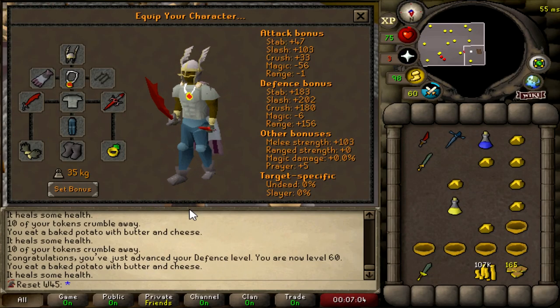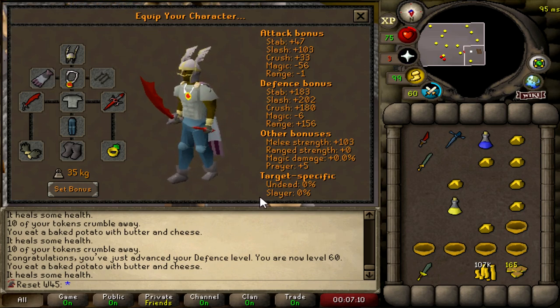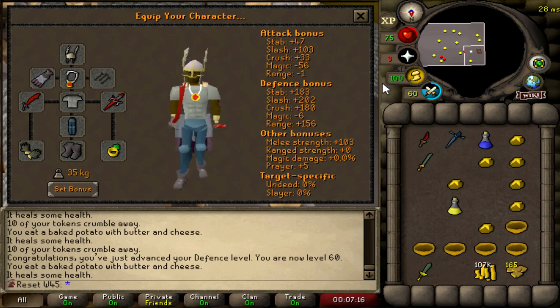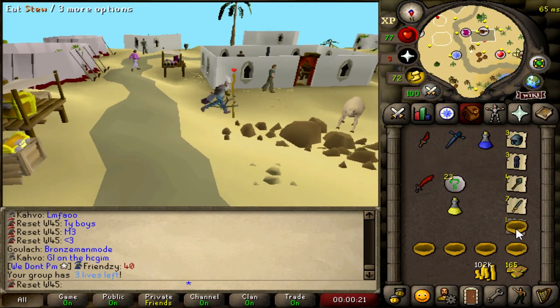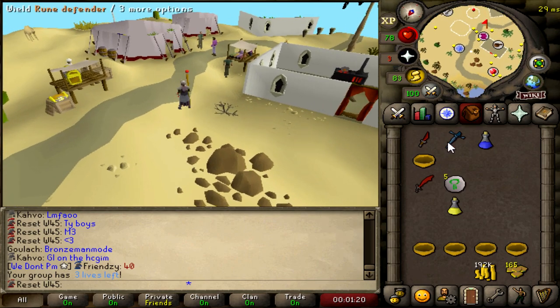I do want to go for a fire cape soon, but if you've seen my performance in the Gielinor Games, me versus Jad is not going to go down too well. I don't want to lose our team a life just yet, so I want to be more leveled with better gear and inventory setup with brews and stuff. I will get it done eventually. I went and bought some nature runes — I'm going to alch all the alchables from the dragon defender grind. Doubled our money just like that — 192k now, very nice.